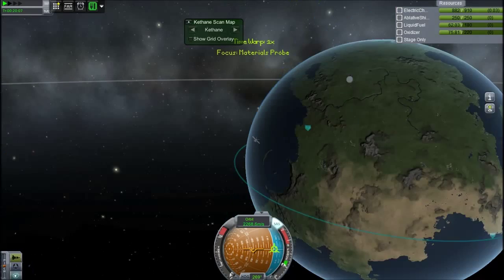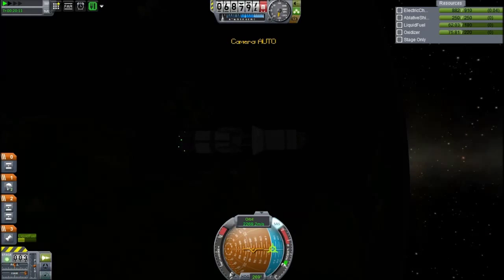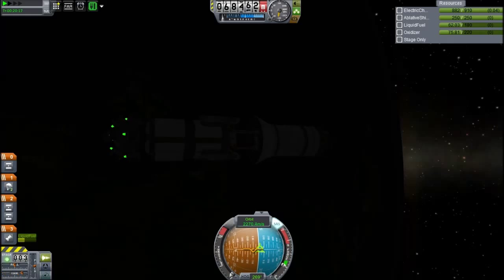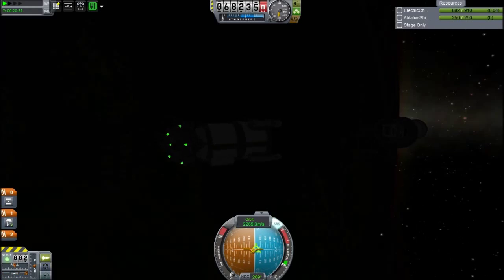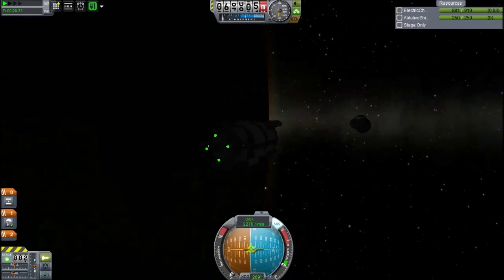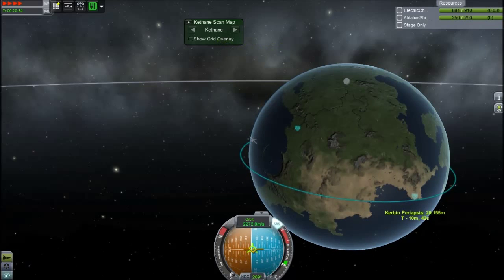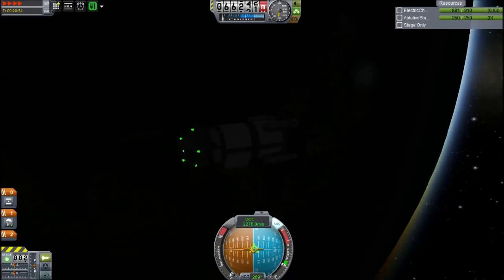We're falling back to Kerbin. We're going to need to gain some more material science from on the ground, because we will need 90 science to unlock some new batteries, a few other things, and mainly solar panels, so that we can go to the moon - because that will be our first port of call. Eventually I'd like to set up a moon base. I want bases everywhere.